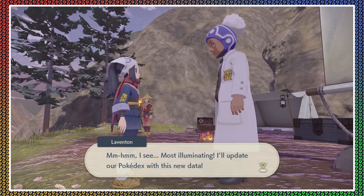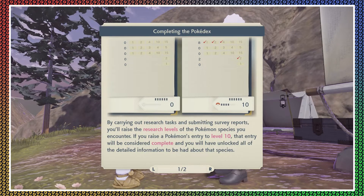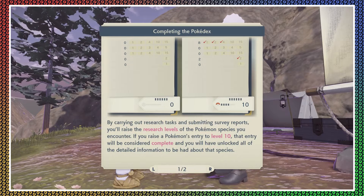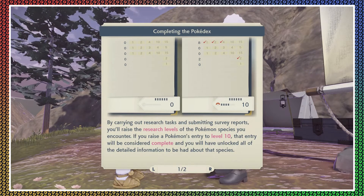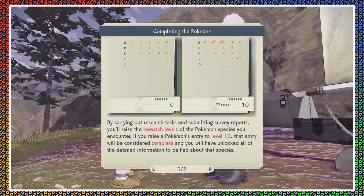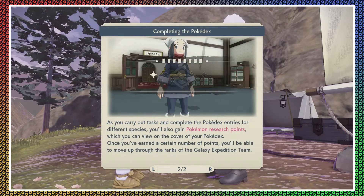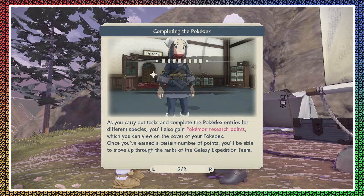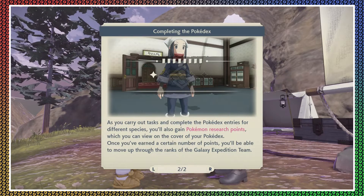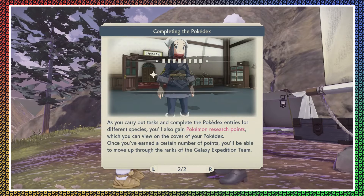By carrying out research tasks and submitting survey reports, you will raise the research levels of the Pokemon species you encounter. If you raise a Pokemon's entry to level 10, that entry will be considered complete and you will have unlocked all detailed information about that species. As you carry out tasks, you'll also gain Pokemon research points — once you've earned enough points, you'll be able to move up through the ranks of the Galaxy Expedition Team.